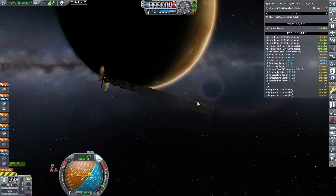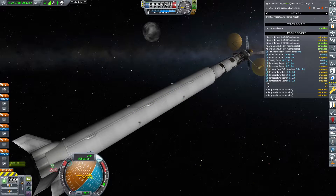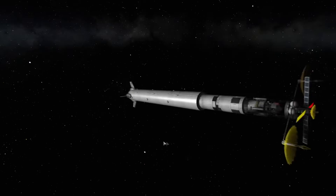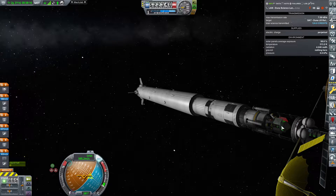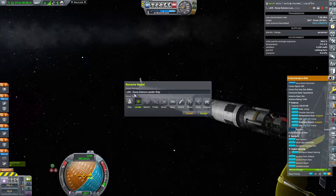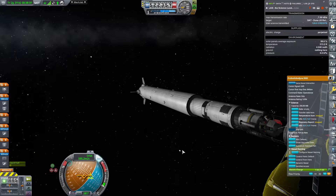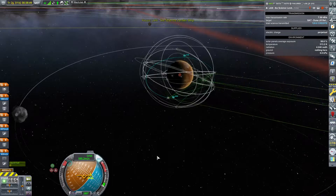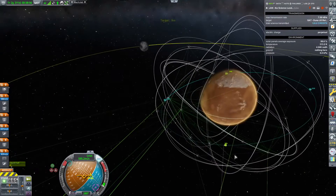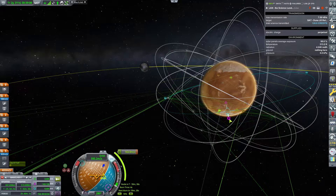Hello and welcome to another KSP Career episode. I'm your host GroundForks and you're watching one of the first crafts we've sent into interplanetary space — our Duna Science Lander. Initially designed to go to Duna, I realized its heat shield was far too small and its properties were not ideal for Duna. So rather than Duna, and now that I have my relay network in place, it will be going to Ike instead.